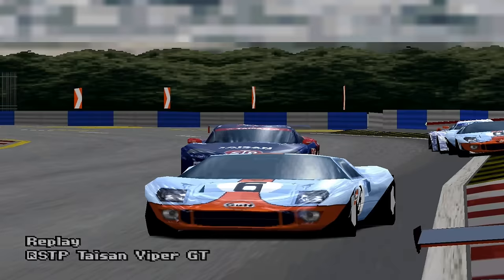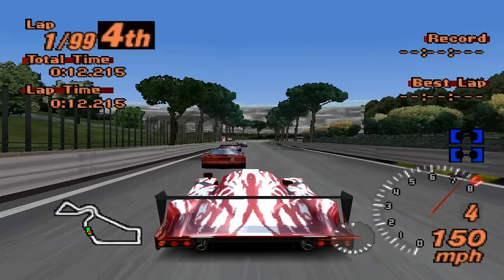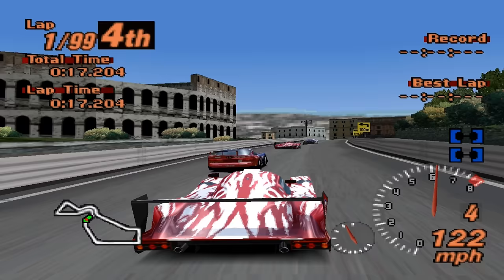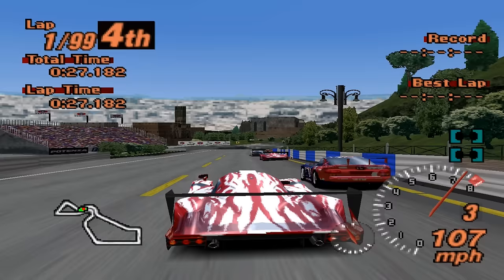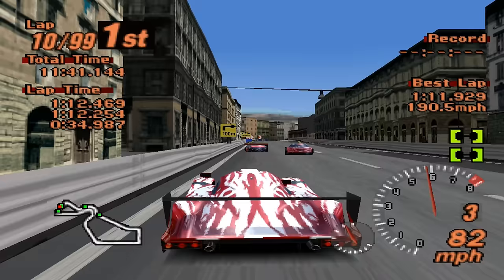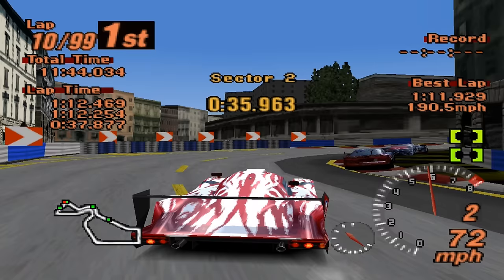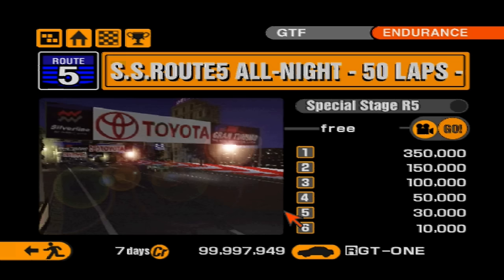Next is the Millennium at Rome endurance race. The erroneous car here is the STP Taisan Viper GT, which was meant to appear at Laguna Seca alongside its fellow GT500 cars. Even though it's not supposed to be here, it actually competes reasonably well — it has 645 bhp, which is more than certain cars like the Jaguar XJT20 and Lister Storm race cars. When I lapped the field on lap 10, it was in 4th place, holding off a Nissan R390 GT1 97 — a full Le Mans car.